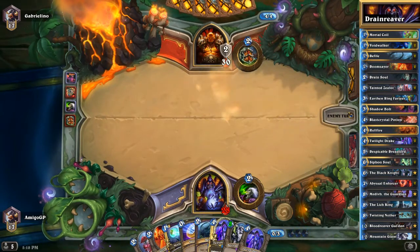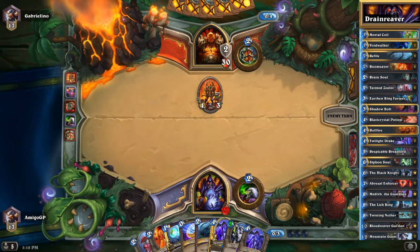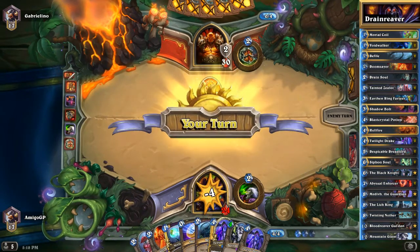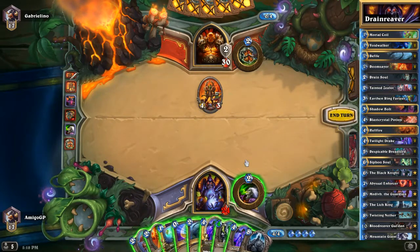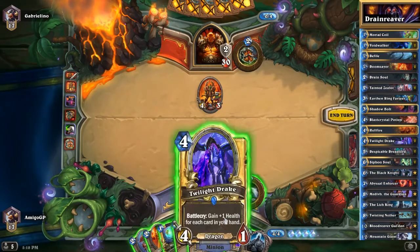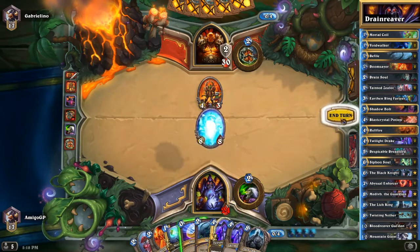Here we are going to play Shadow Bolt on that Frothing Berserker, because Frothing Berserker is a very powerful card and could get out of hand very quick — it could be a 7-attack minion in only 1 or 2 turns. We don't know what type of Warrior this is. Maybe it is a Tempo Warrior. Corcron Elite is still not telling me much. I need more information. Here we are going to play the Mountain Giant and end our turn.